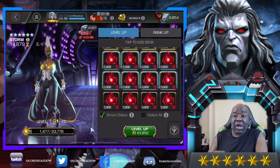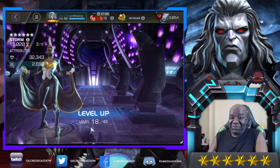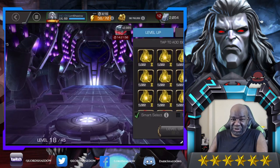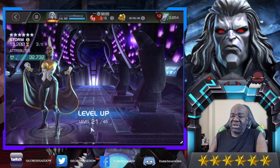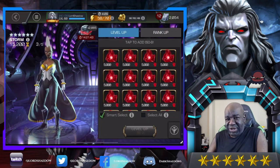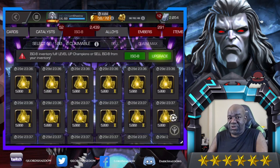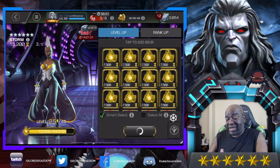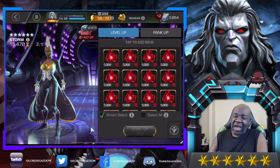I remember when all I had was a five-star Storm — I used a gem to take her to rank four. At the time it was a bit controversial, but she was part of the mutant crit synergy team I was using. She does good damage and I was going to bring her along on that team anyway, so I figured may as well take her up. I didn't want to invest a whole lot of resources, so I used a gem I had gotten.